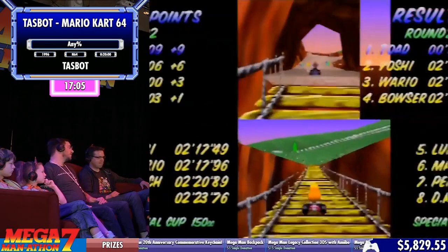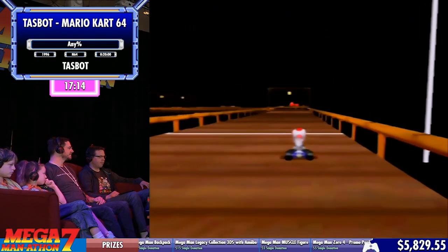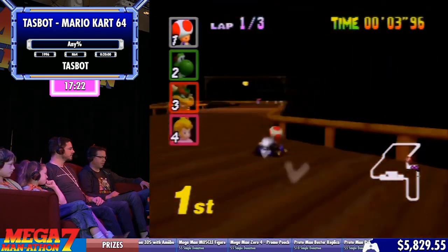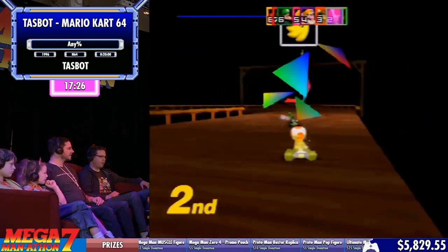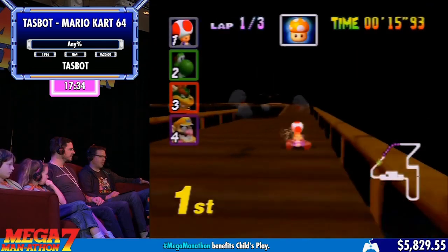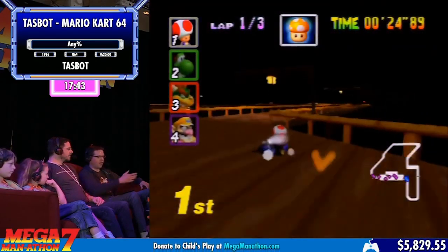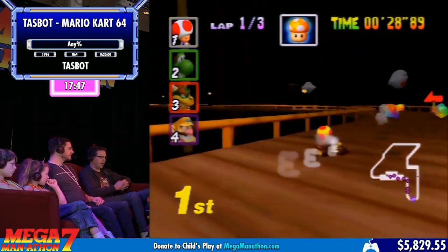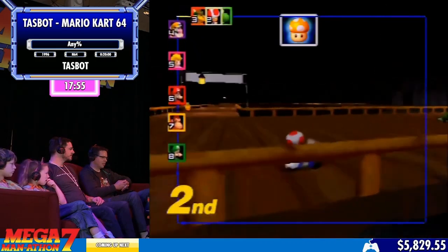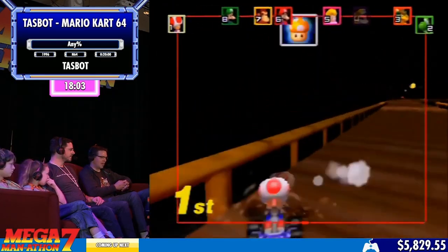Do you think there are any leftover improvements if you were to go back and do another seven years of work? That's a good question — there are a couple. There's nothing major, but Royal Raceway has a definite improvement because you can get on the stands on the right-hand side and do that lap skip earlier that I used Bowser for. I hadn't seen the Gold Shroom the entire race and I'm going to use it here and the next race. Royal Raceway is improvable. That Bat House — I spent probably an entire day trying to get a different path through it to be faster, and it simply wasn't — going left in the Bat House was slower.